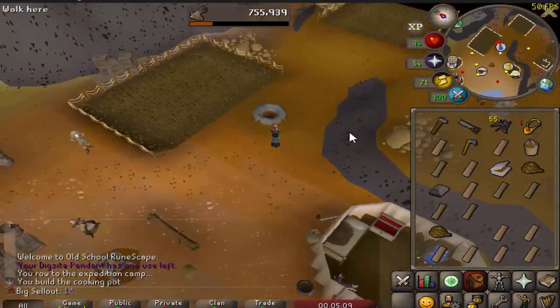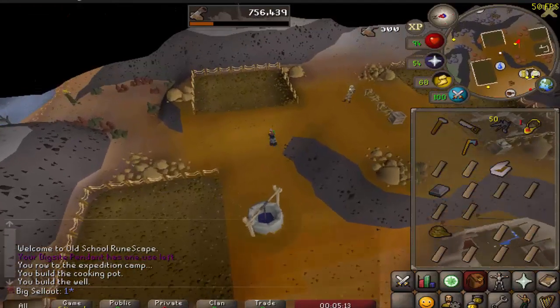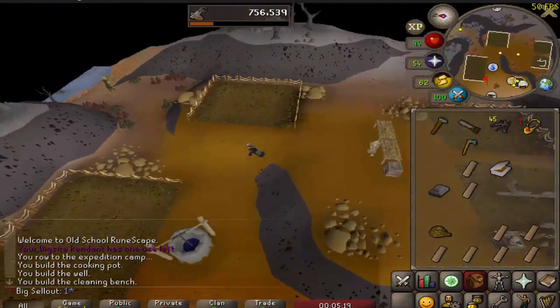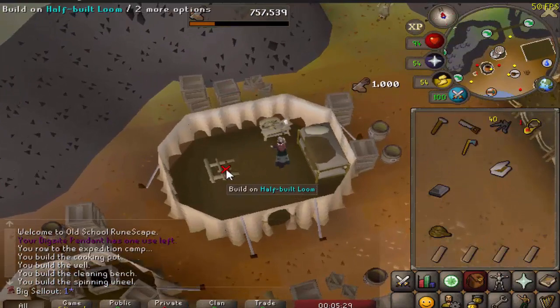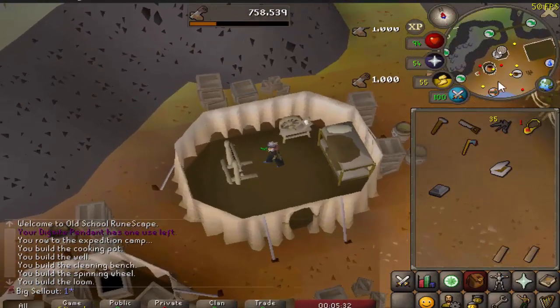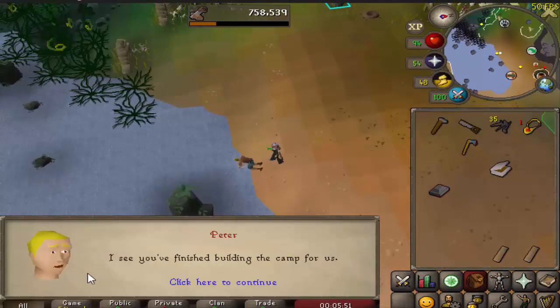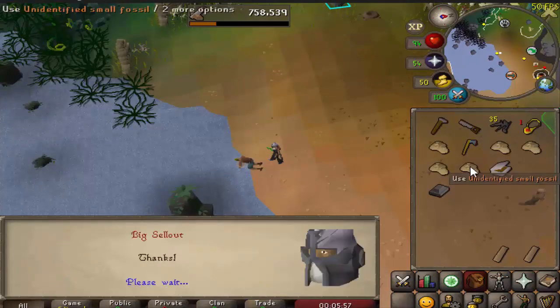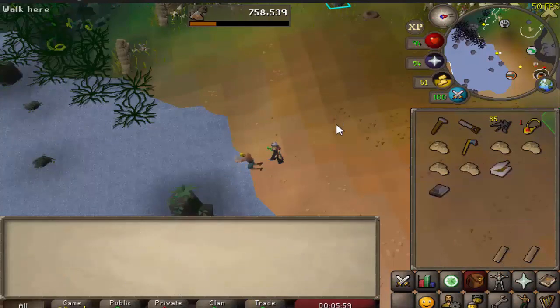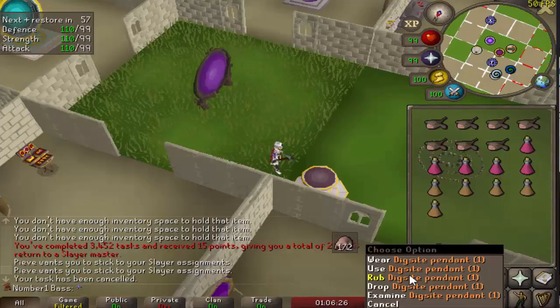Build the ring of stones, then head over and build the next one. There are just two left: one here and then the loom, and then you're completely done. When you're done, talk to the NPC to confirm. He'll say 'I see you finished building the camp for us,' and once you've received those rewards you are done.